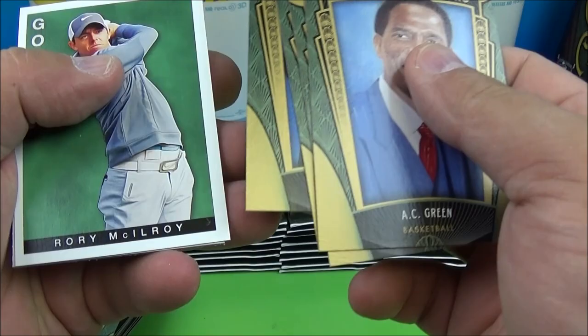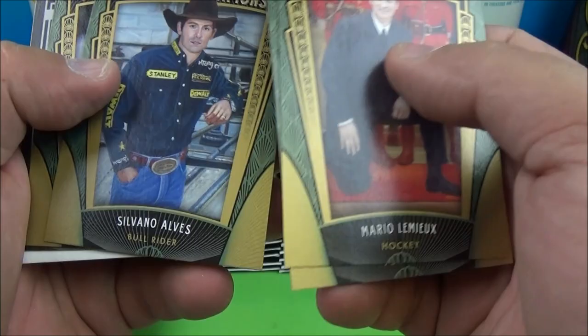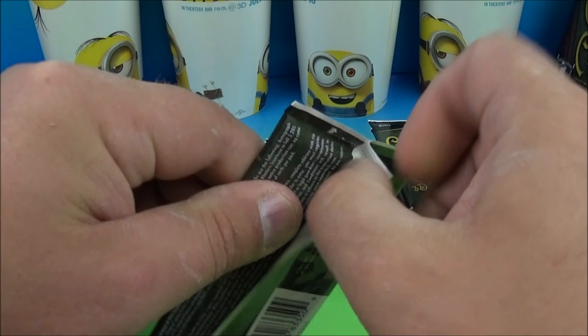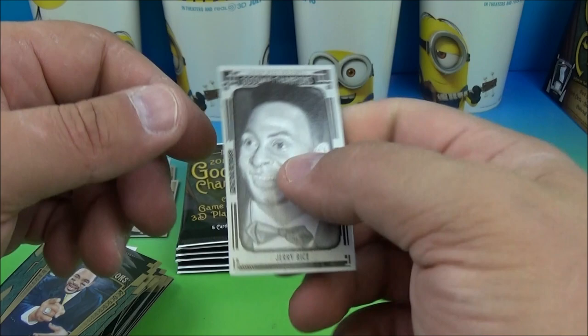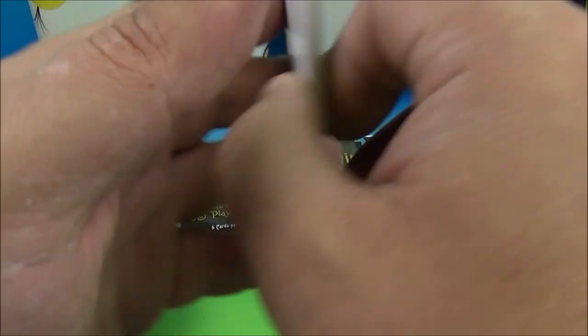Larry Bird. Something with Tiger Woods on it - alright. Teddy Bridgewater. A bull rider card even - look at that! Who knew? Peyton Manning black and white. Dave Robson, another Wayne Gretzky, Todd Gurley, and another mini of Doc Rivers. Jerome Bettis, Mike Tyson, Chauncey Billups, Jerry Rice - black and white mini. I like those mini cards.